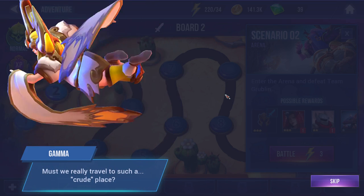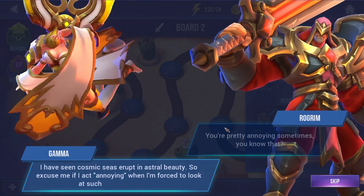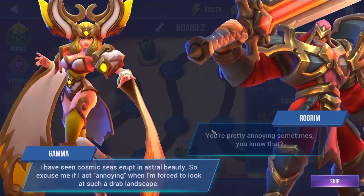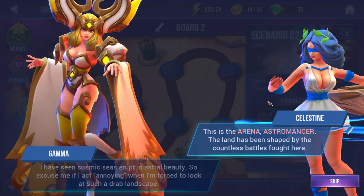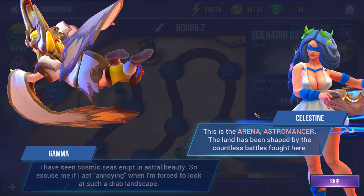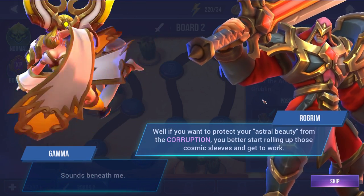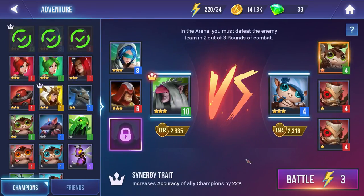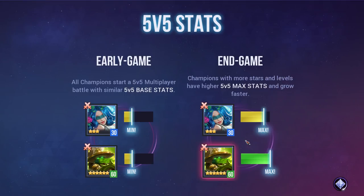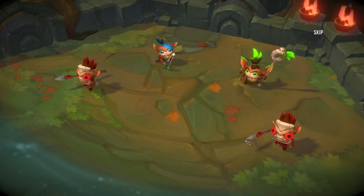The in-game dialogue kicks in: 'Must we really travel to such a crude place?' The Astromancer complains about the drab landscape, saying she's seen cosmic seas erupt in astral beauty. She's told this is the arena, shaped by countless battles. She replies it sounds beneath her, but is reminded to roll up her cosmic sleeves and get to work. Honestly, I'm still kind of lost with the lore — I just know they're trying to fix something with ley lines. But this is a little arena fight, so we just run in and bash things up.